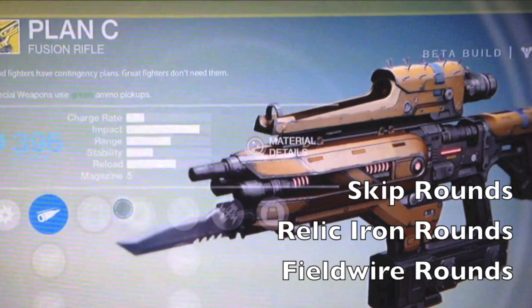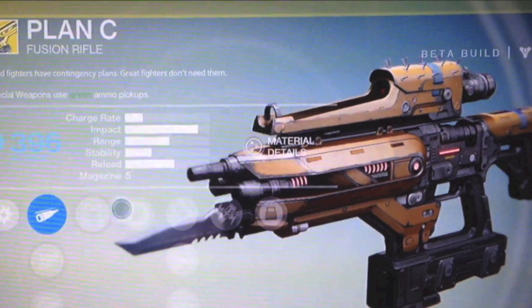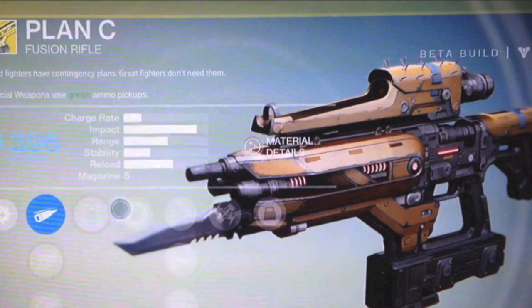Then field wire rounds — a charged field wire jacket round that increases your impact. So you have three ammo options to choose from. Finally, the Plan C perk itself: charge and equip times are very, very short immediately after a weapon swap. That could be very helpful if you're in a sticky situation and need to switch to your special gun quickly.